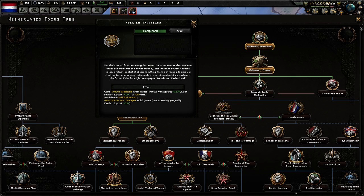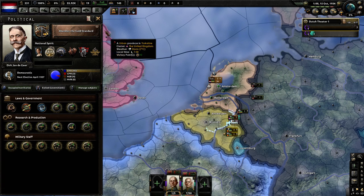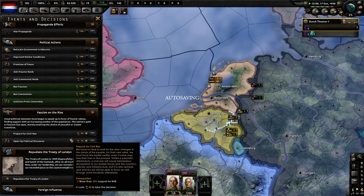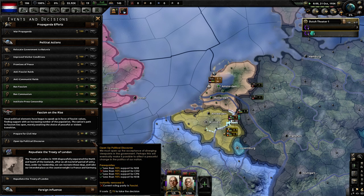Stop at 1 o'clock. In this case we're going to go straight to 'Abandon the Gold Standard' and we'll get this gentleman. Now we're going to get these events and decisions — 'Fascism on the Rise.' I'm waiting for support for the CHU to get above 90%... or less than 90%, sorry — that must be the Democratic Party. Then I'm going to open up a political disclosure.